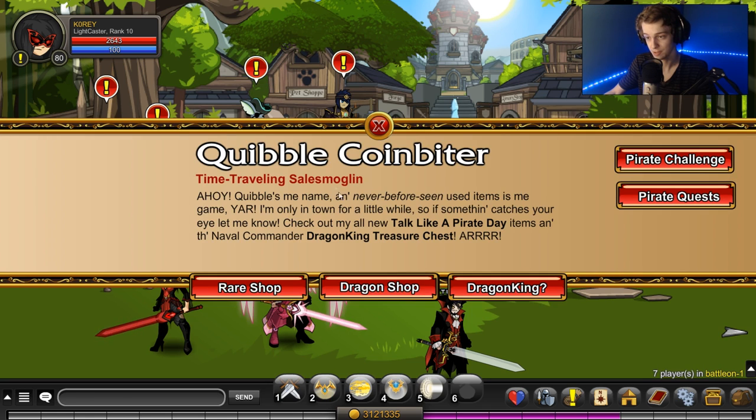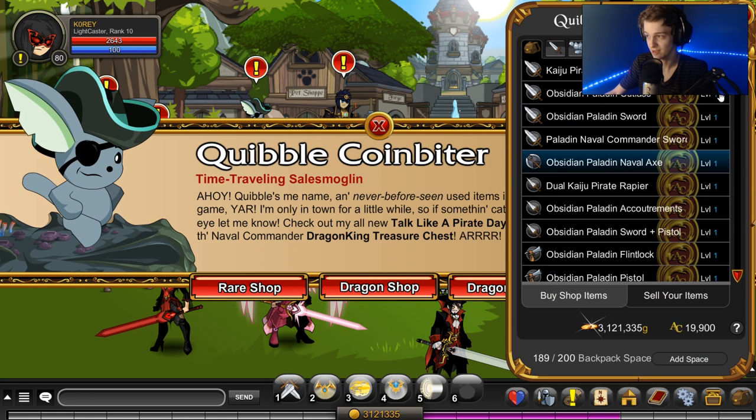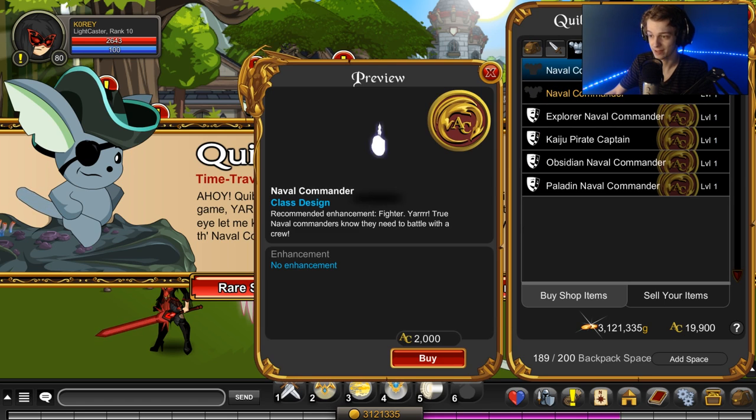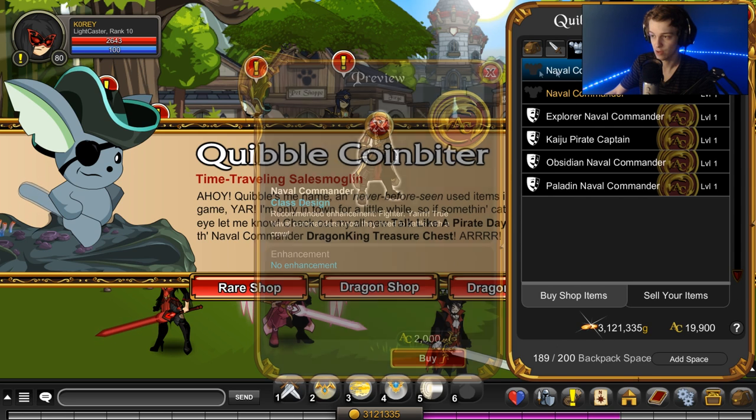The first thing you need is to go to the shop right here. If the shop item is currently rare, you can't get it — so you missed out. But if the shop is here, grab this class for 2,000 ACs.